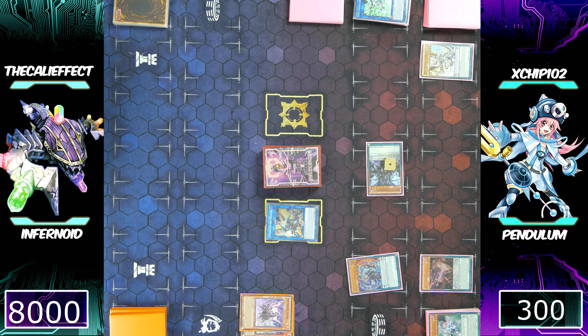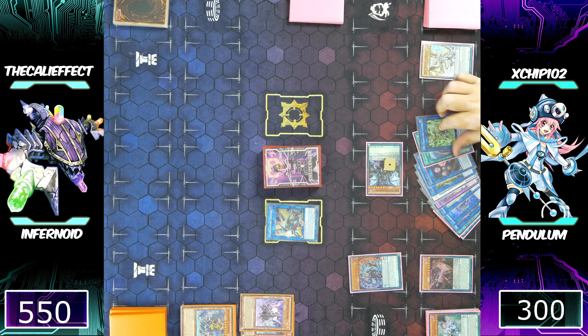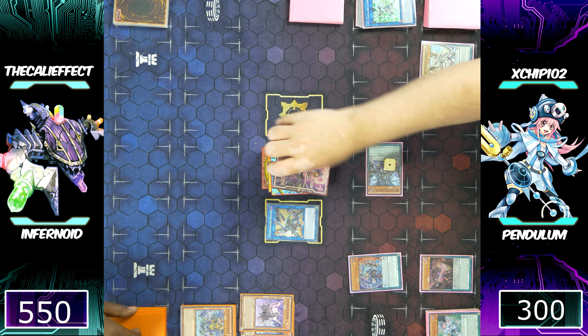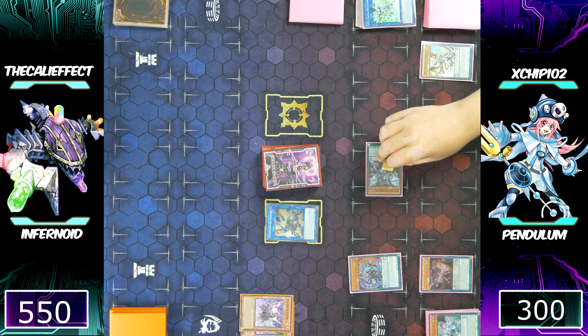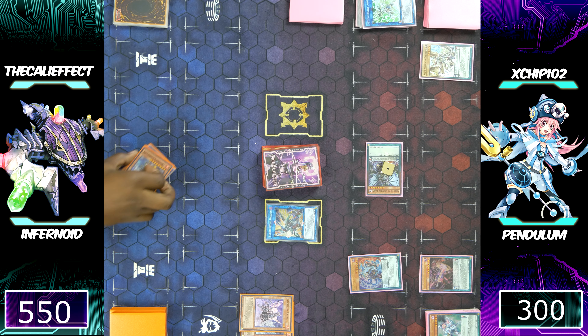Looking at my graveyard — if I draw an Infernoid Decatron or a Reasoning, and he doesn't call Infernoid Decatron, or I get enough Infernoid monsters to my graveyard, I can still come back. Drawing my card, checking my graveyard — it's a monster, it's not good. Chip is going to win this match, ladies and gentlemen. I don't have any way to summon my Infernoid monsters. It's GG.